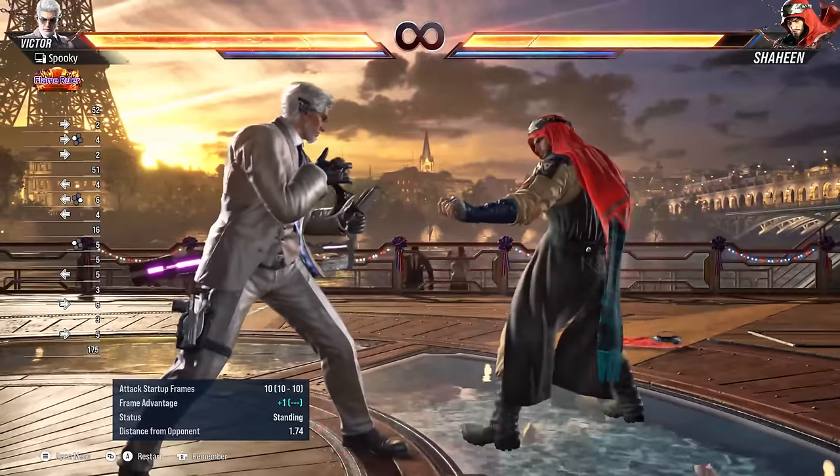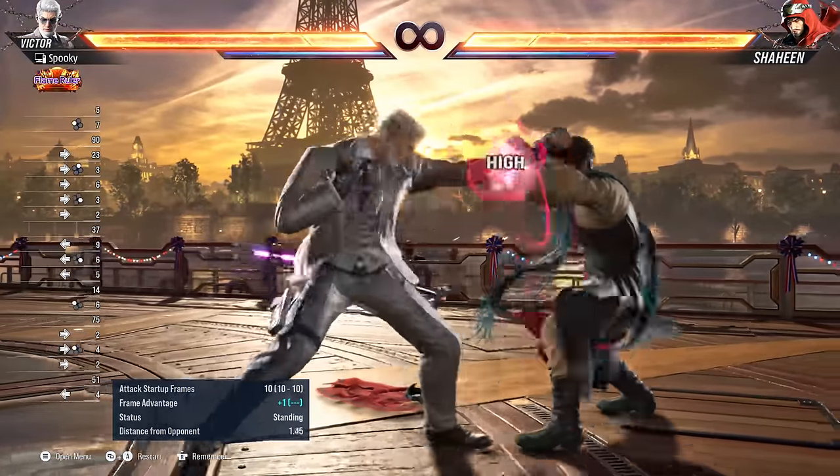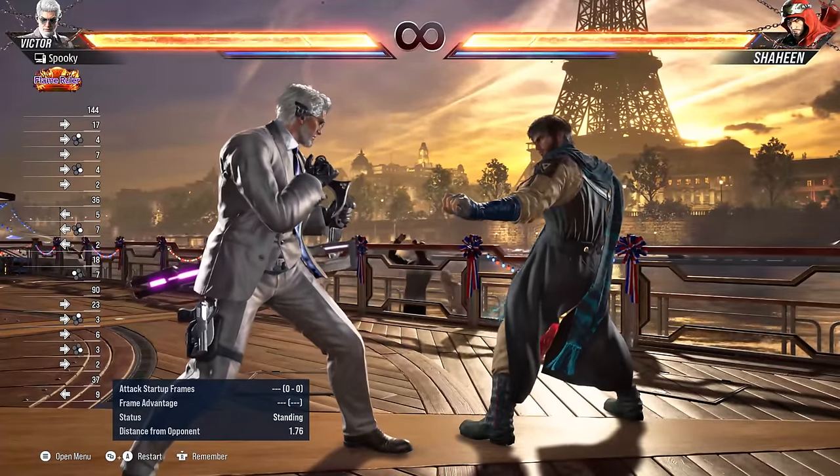To stop your opponent's side step movement, you can use your tracking moves. These are very effective ways to stop their lateral movement, and some of them even guarantee combos on hit or counter hit.